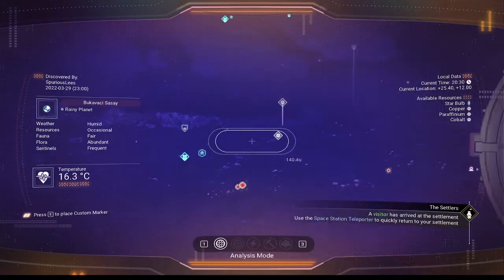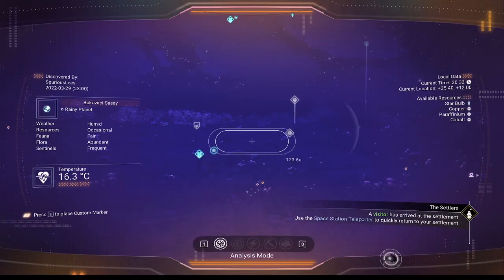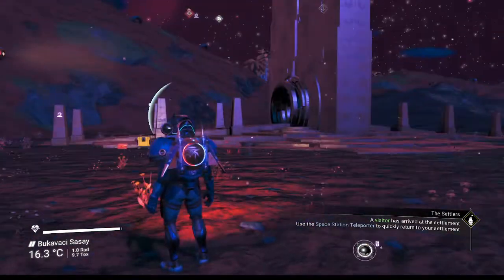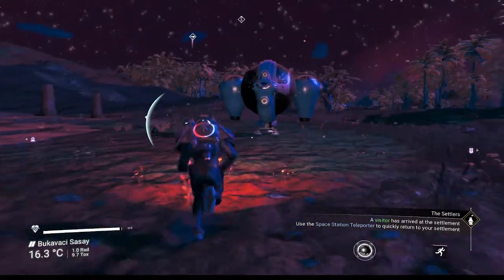If it were daytime — what time is it? It is 8:30 at night on this planet. We are not waiting around. We're going to go to the space station here.